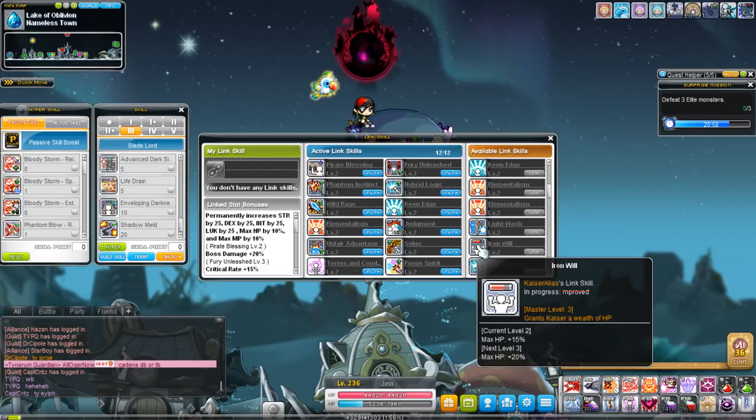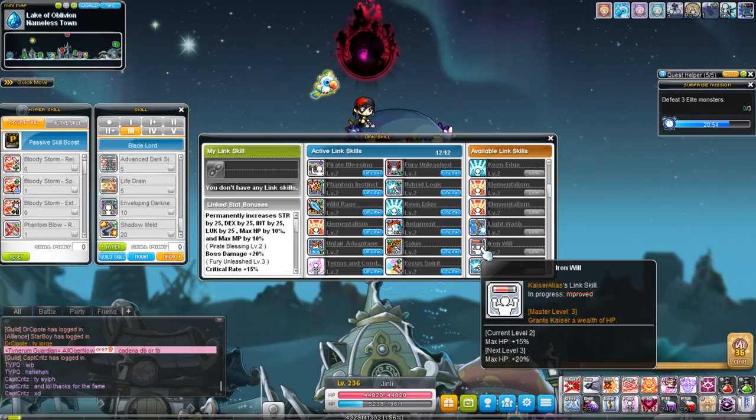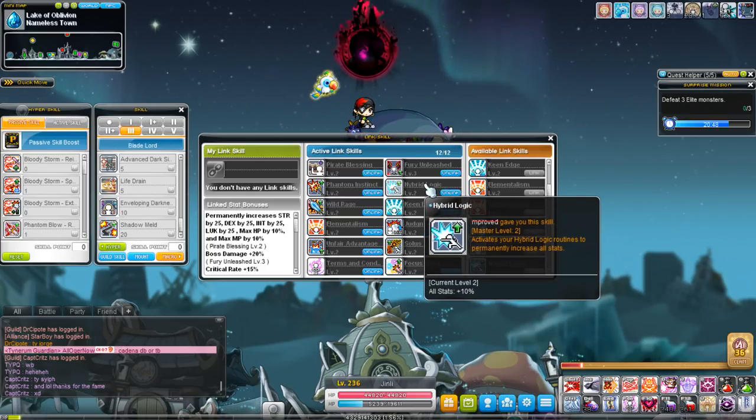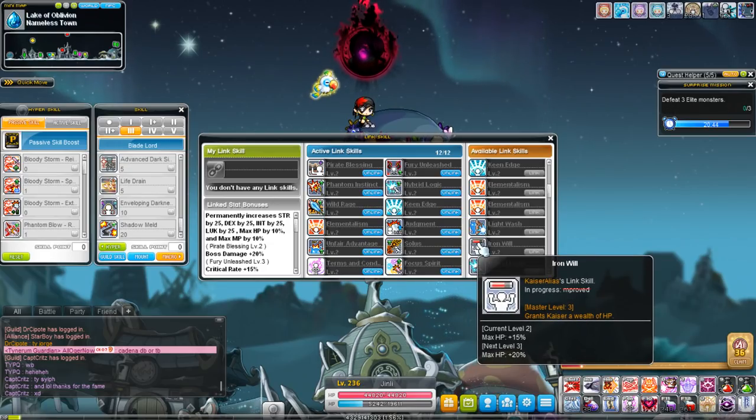Iron Will is not really that good of a link skill. It used to be back when characters were pretty squishy, but now pretty much every character is really strong. You don't really need it anymore unless you are a Demon Avenger — in that case, instead of taking something like Hybrid Logic, you'd take Iron Will because it's very beneficial for a Demon Avenger.